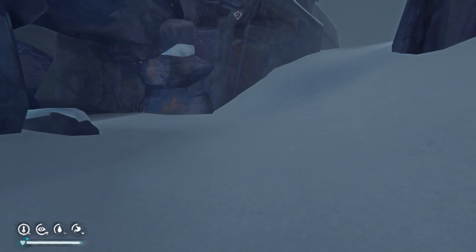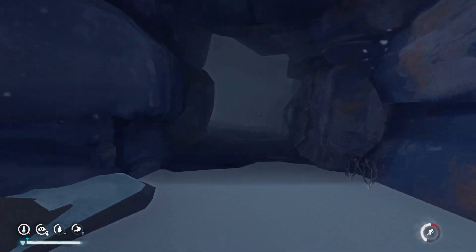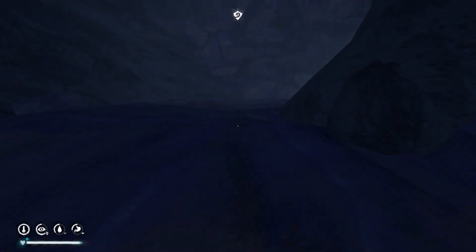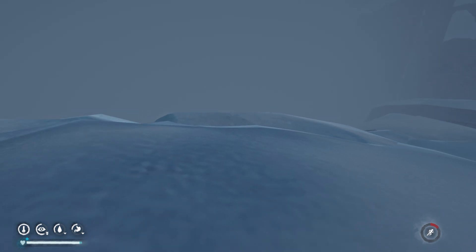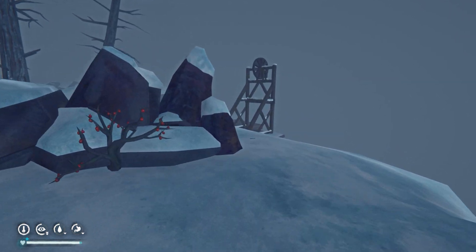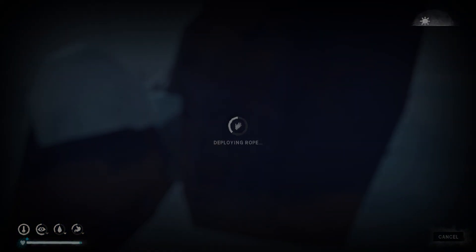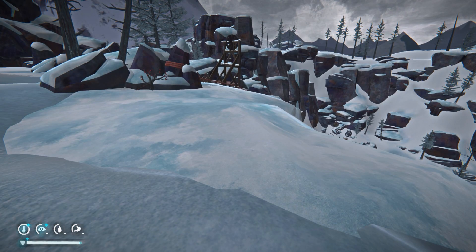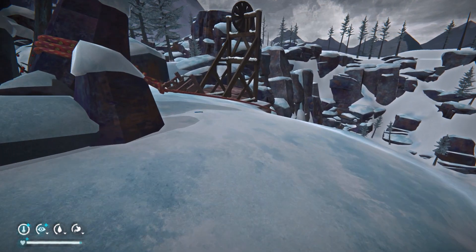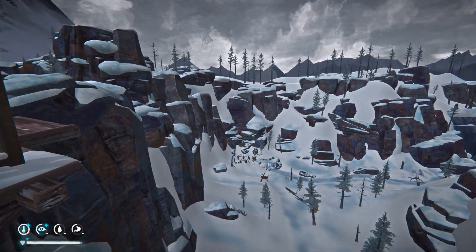So at this point we're really nearby the climbing rope that takes you down to the mining camp and to the gold mine. This cave is a good place to stay. Here is where you're going to need that rope, because there isn't one already here. This is the climbing rope that goes down to the mining camp and where the entrance of the mine is. So again, definitely don't forget to take a rope with you.